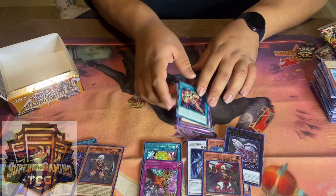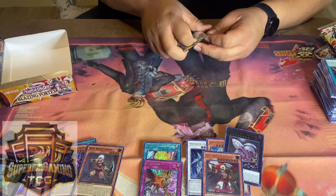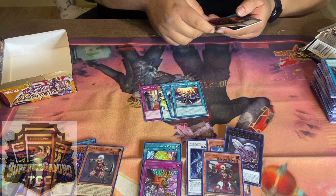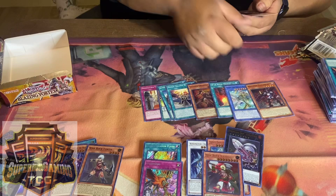One more pack left. Third secret here we go — I deserve it. Give me a Tri-Brigade. Nope — S Force. Can't even pronounce it. That was it — box full of trash.